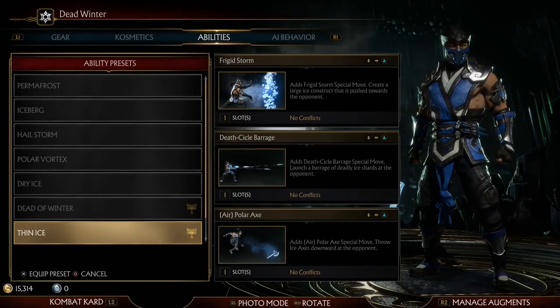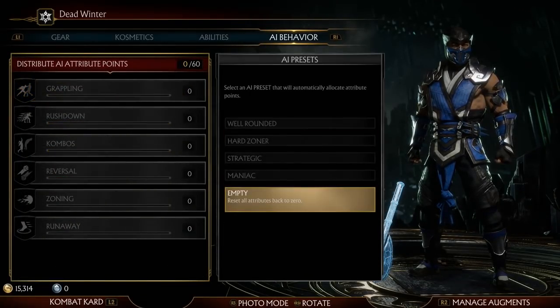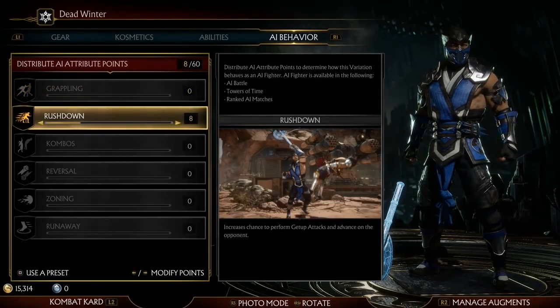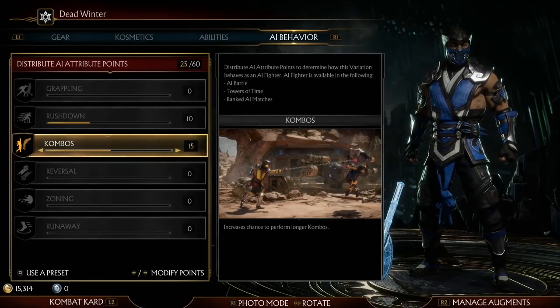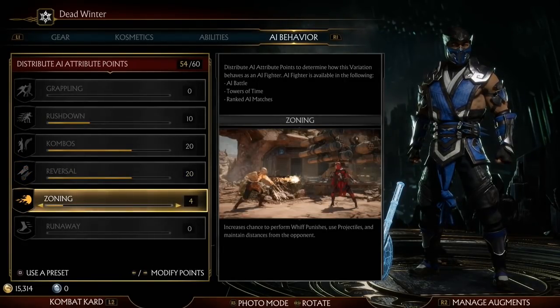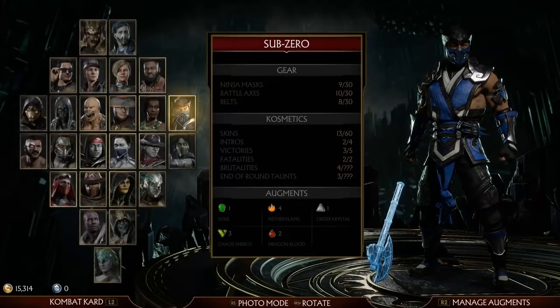After that, you go to the website. You're going to see the AI abilities they have set, because they think that's the best one. So he's at 10 rushdown, 20 combo, 20 reversal, and 10 zone 8. And that's what they found is best for this variation of him. Save that — now you've got this one ready to go.